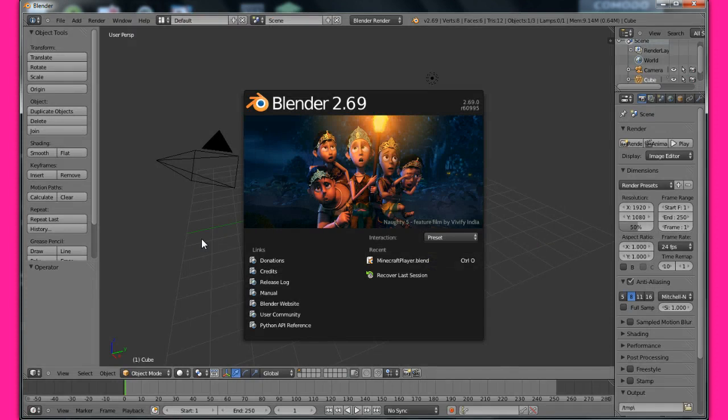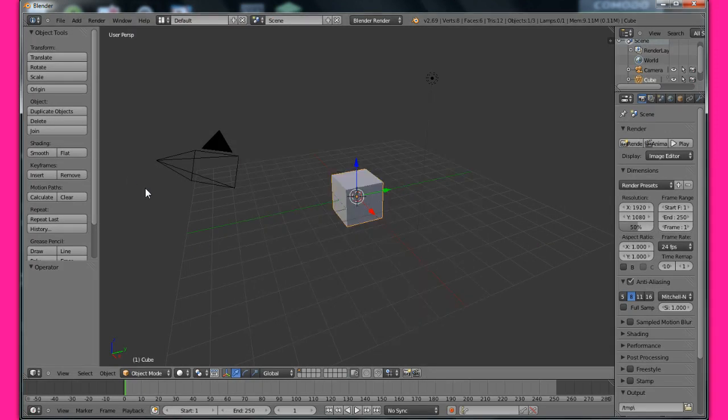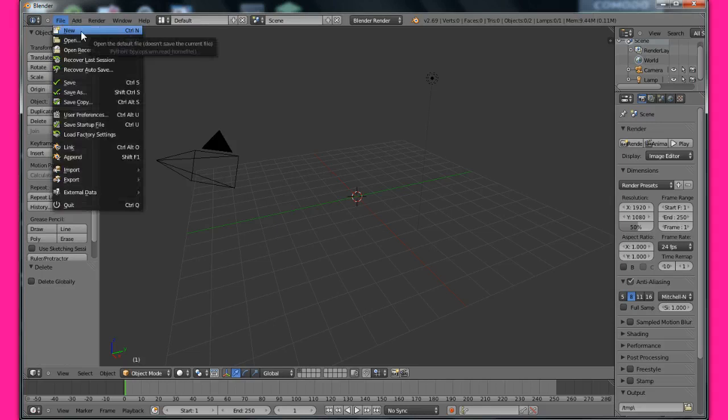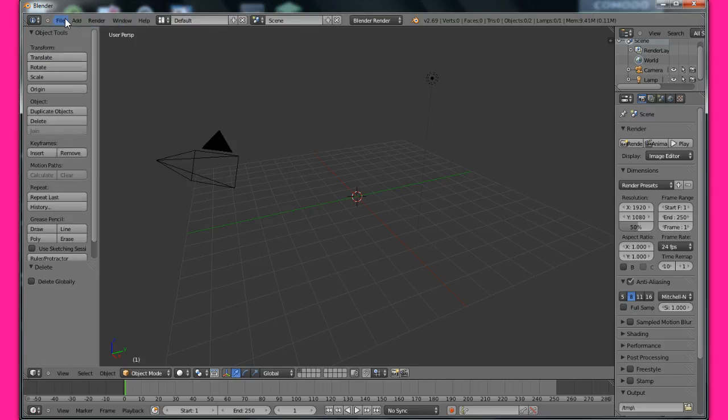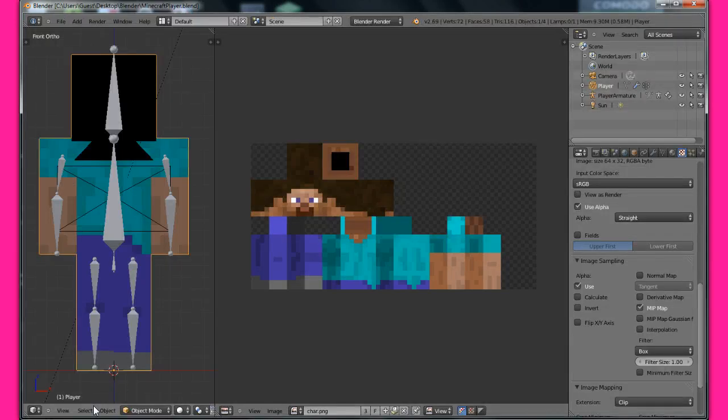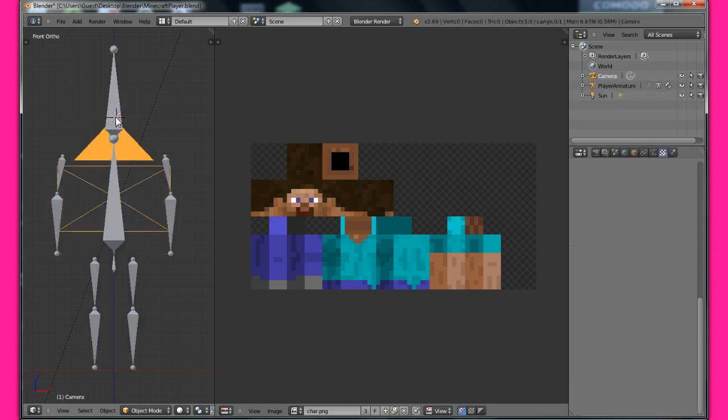I bet you're wondering Aiden, how did you make your new thing? File, open Minecraft player blender. I need to really delete this — okay, and delete, okay, delete, delete.